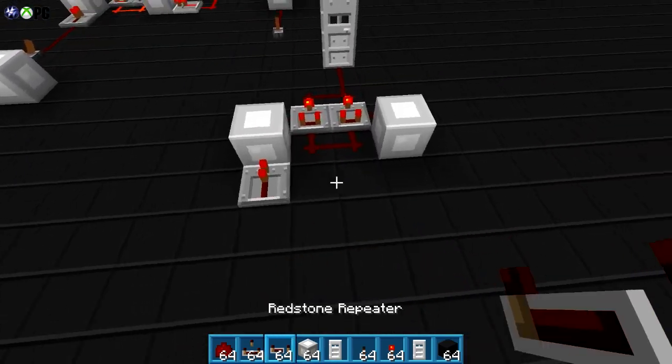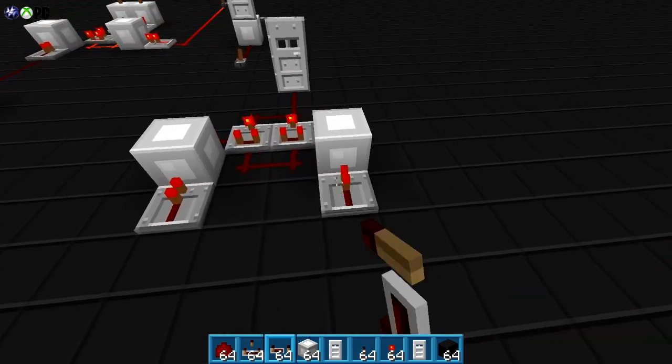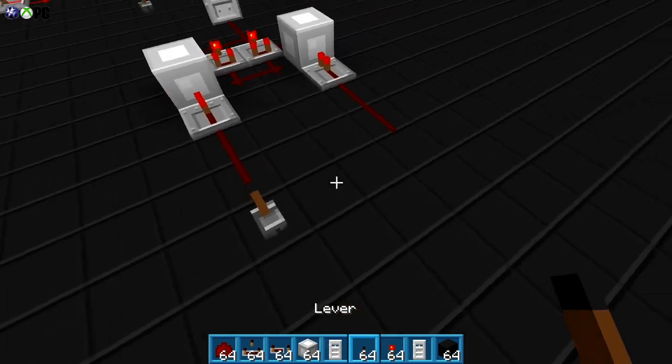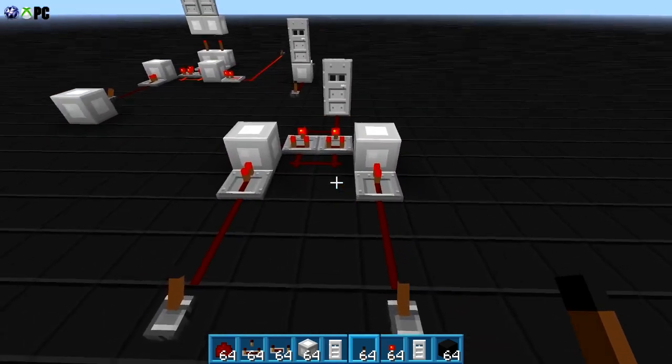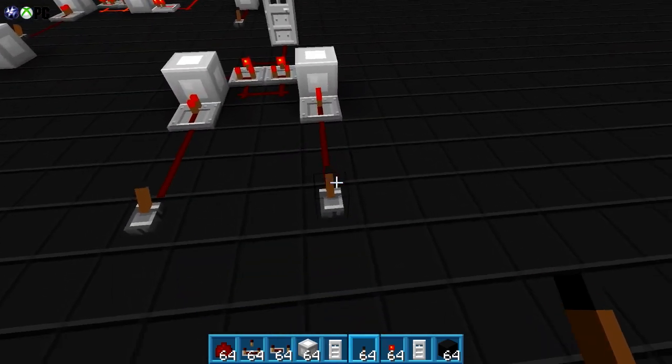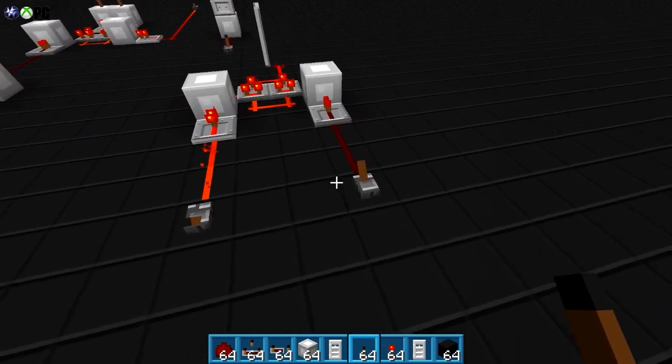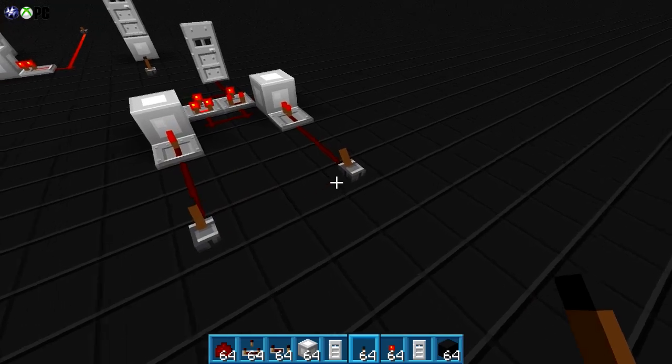We're going to go ahead and feed power into the solid blocks with the repeaters. Get some redstone, and then these are our levers here. Again, they don't have to go right here — this is just the cleanest way to show it to you guys. And there we go. That one's on, that one's off. It doesn't matter — they basically just act independently of each other.